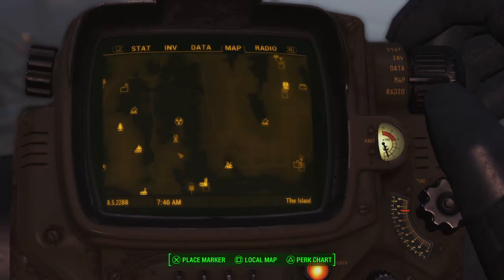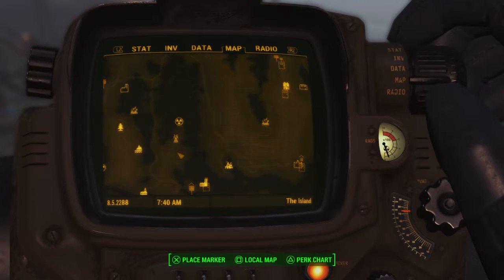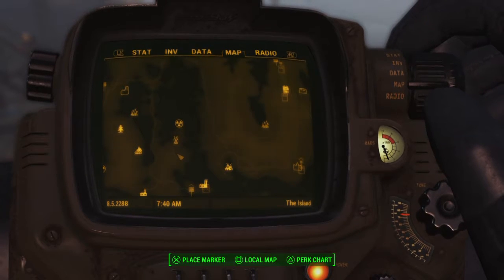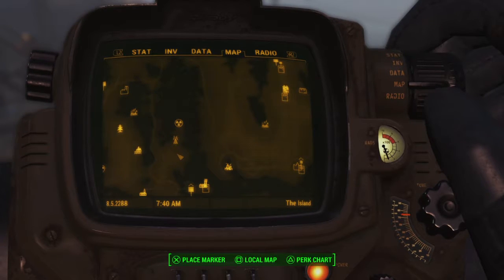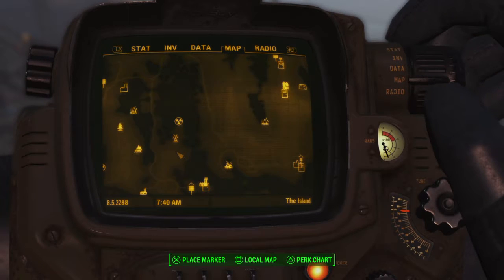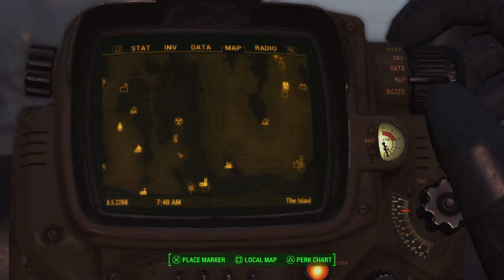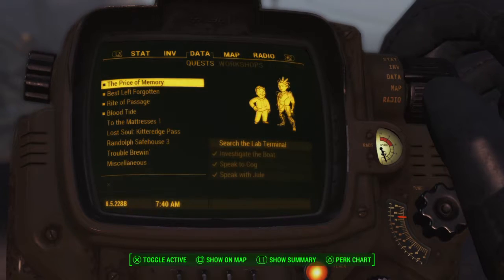I'm not grabbing those yet because I don't know what will happen if I do — I'd rather get everything done first before I decide who else to kill off. There will be a medical facility for one of the memories where Dima's secrets are stored. There will also be a memory where he tried to help Nick Valentine, and you discover the truth about what happened. You can inform Nick later — as long as he's in Far Harbor, you can decide whether he's nicer or keeps his distance from Dima.